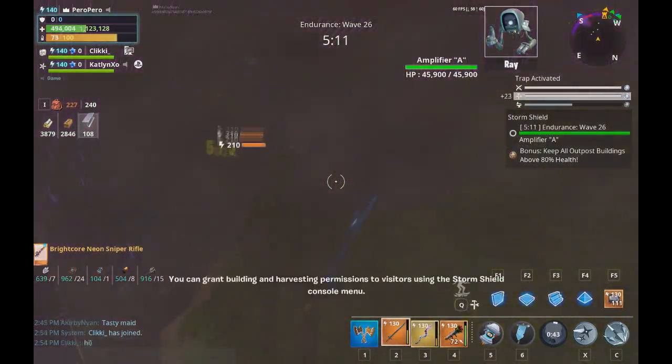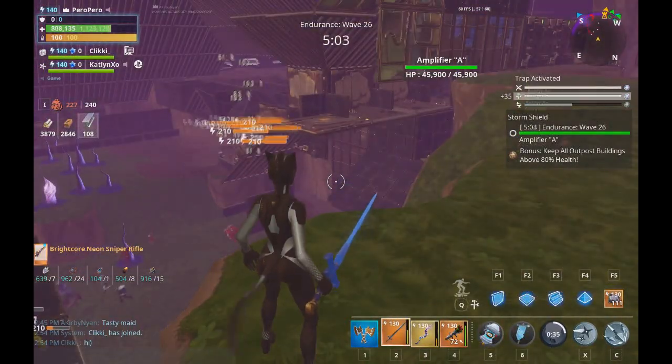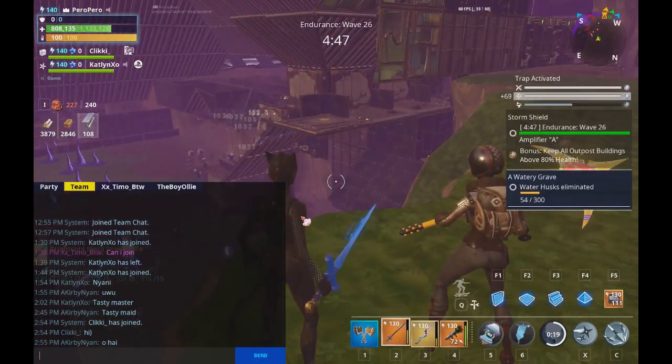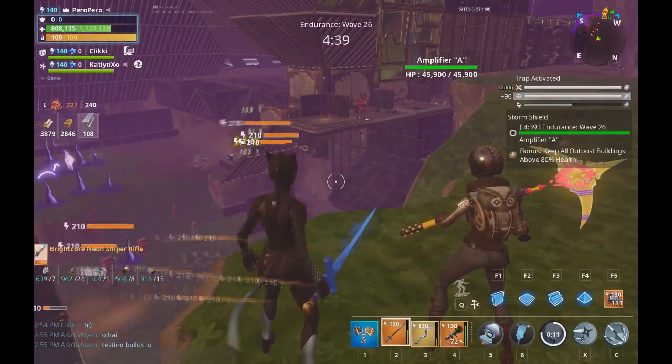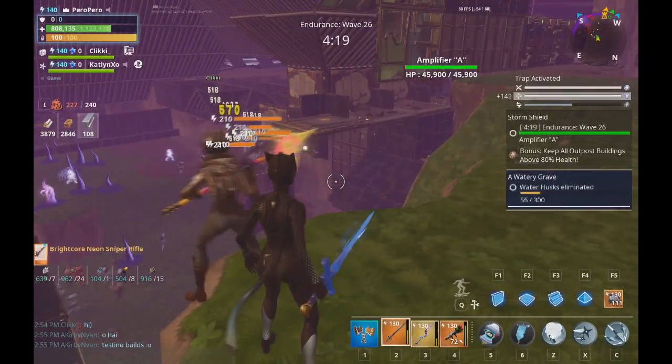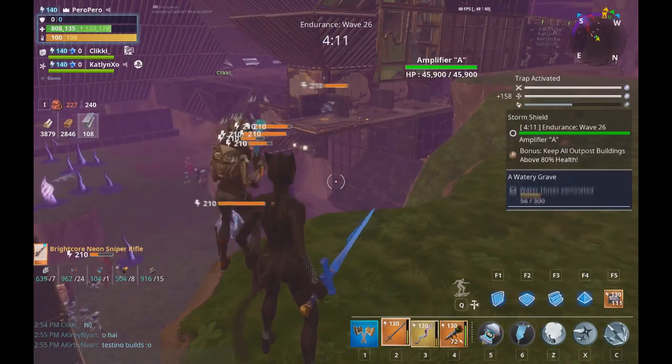Good evening ladies and gentlemen, today we're going to be talking about the WAMP amplifier. This amplifier is located just southeast of the home base, right in between the beach amplifier and the home base east, so you've got to factor that in when you're making this amp.